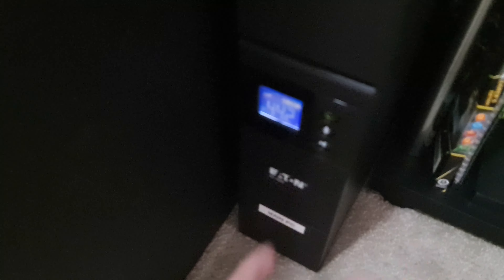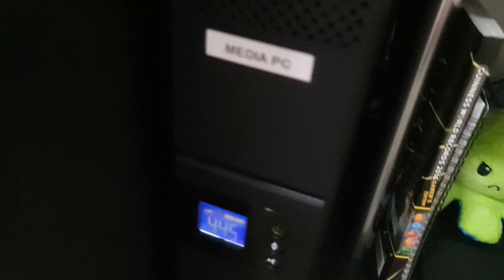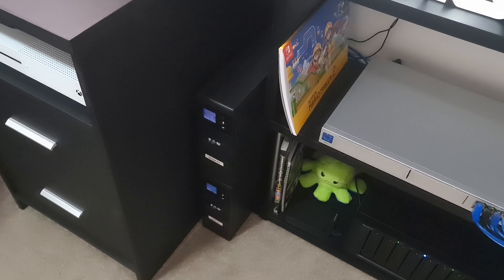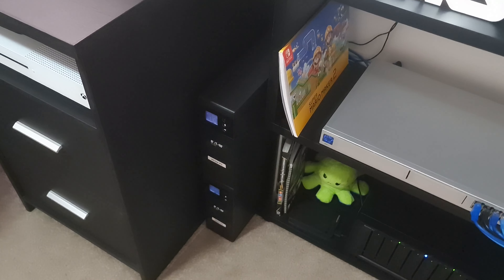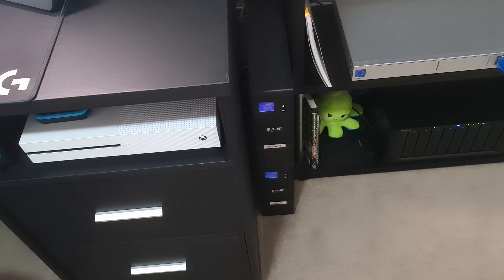Over here are the two UPS units. The display automatically turns off but you can see the current power draw and estimated runtime. There's the 1200AU and the 1600AU — they're different units but they have the same casing, design, and features; they just have different capacities of runtime.